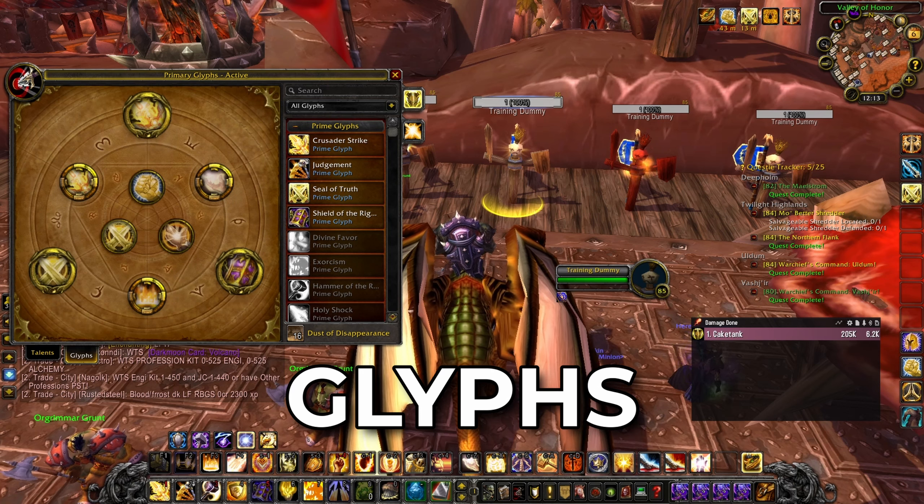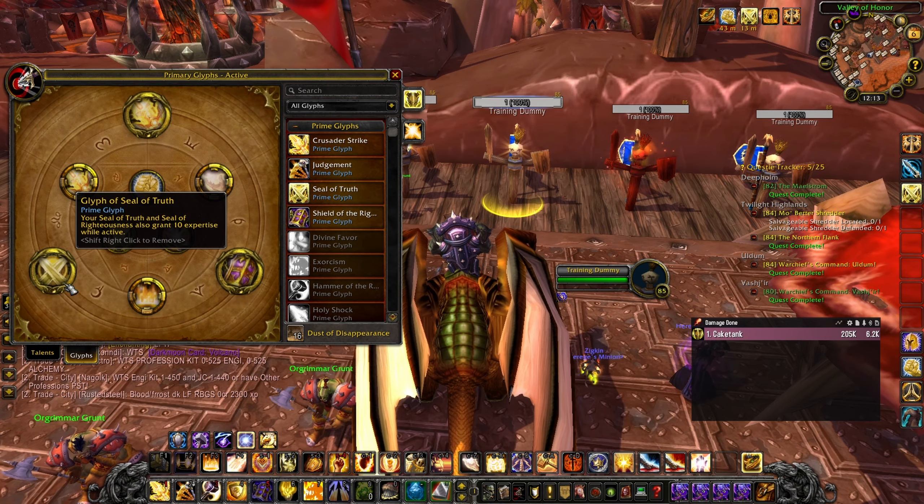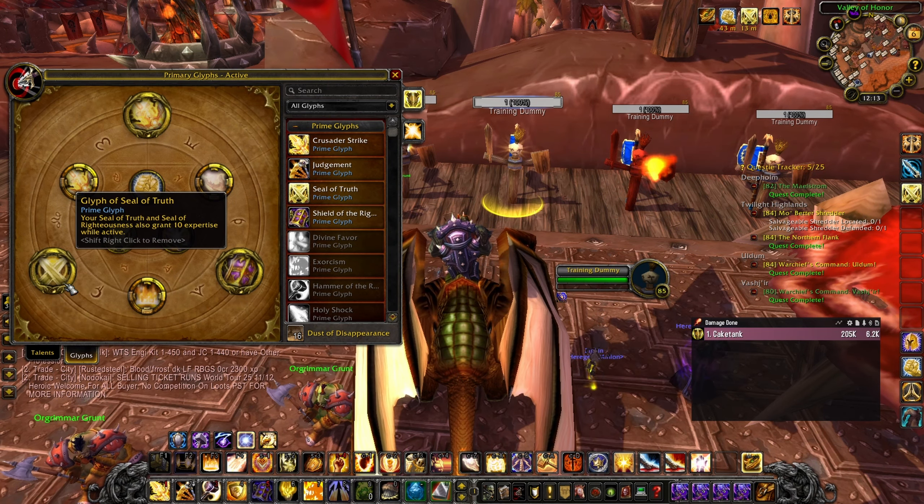In terms of glyphs, your prime glyphs are always going to be Crusader Strike, Shield of the Righteous, and Seal of Truth. These are never going to change.